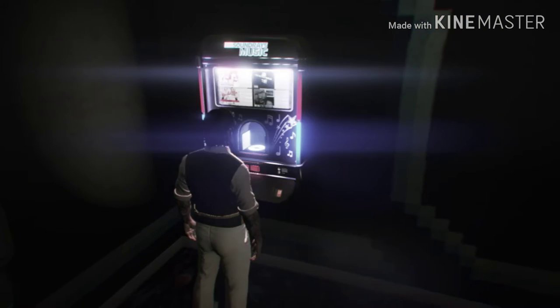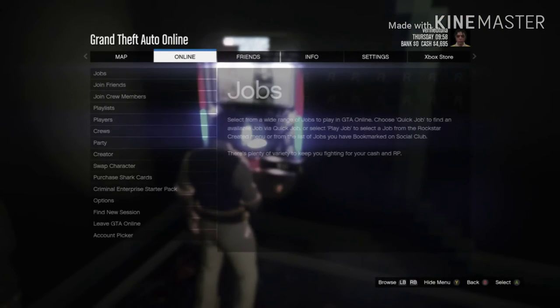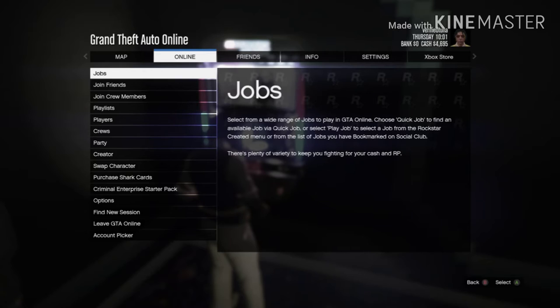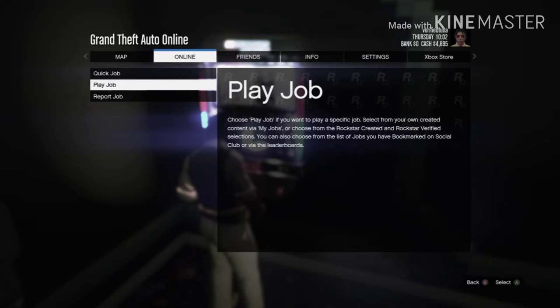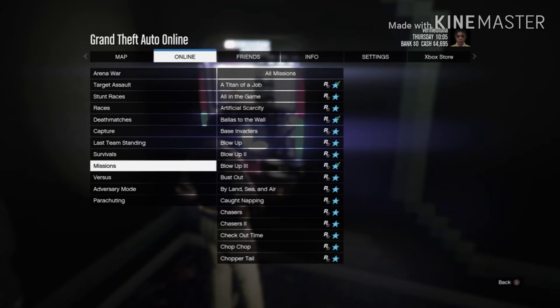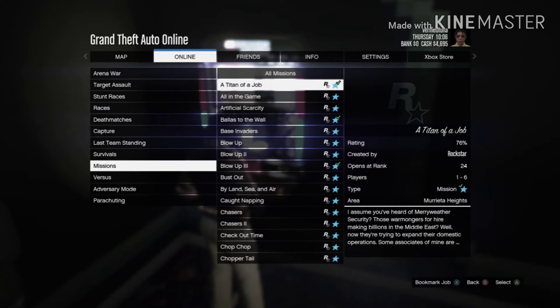Now log back into the jukebox and press the start menu. Go to online, go to Criminal Enterprise pack, and press B on it once you get into it. Go to jobs, go to play jobs, then go to Rockstar created, then go to missions, then play - tighten up the job.